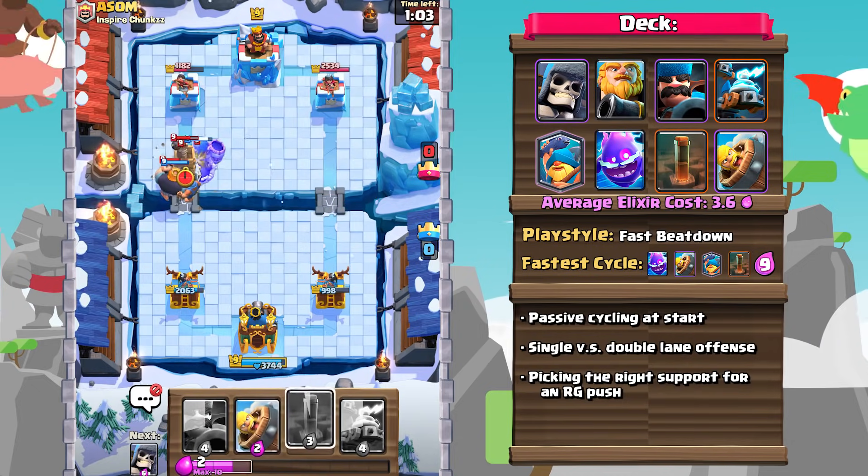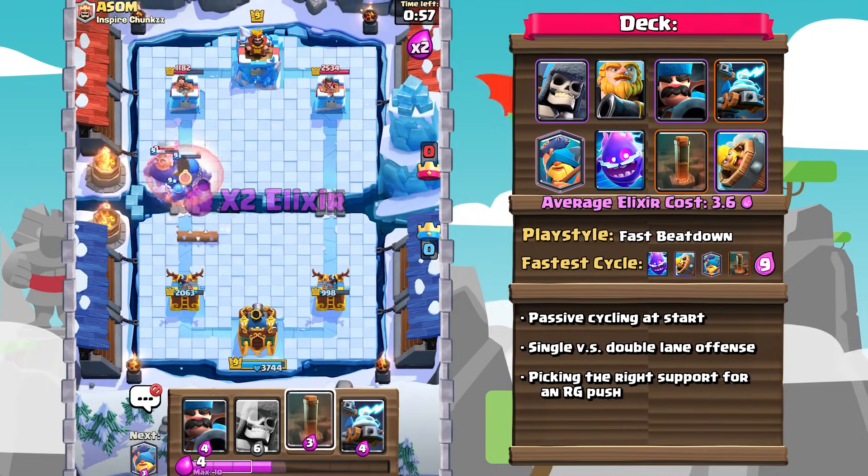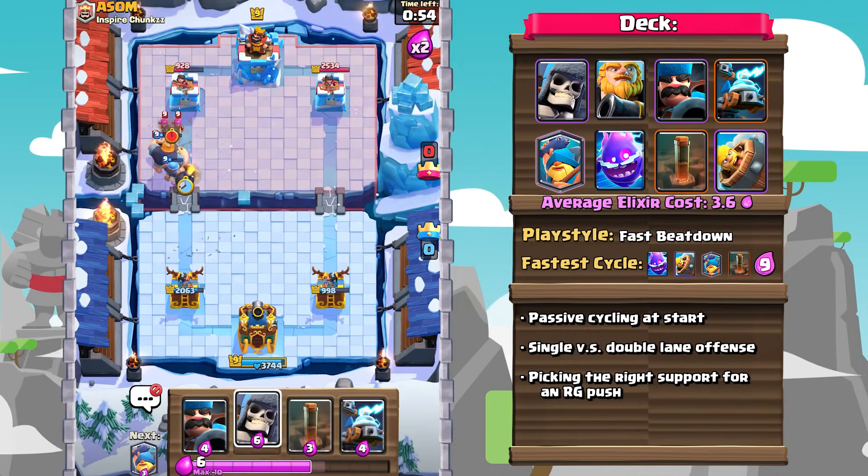Another way you can play offense is by going double lane. This is more effective against cheaper decks, as it causes them to struggle a little bit more keeping up with pressure in both lanes. Start off by going with a Giant Skeleton in one lane, and once that Giant Skeleton reaches the bridge, go in with a Royal Giant in the other, and then just support your push accordingly. Fisherman away any tanks, Electro Spirit can take down any type of swarm, and the Earthquake is there to take down any and all buildings.